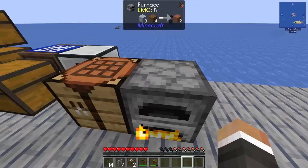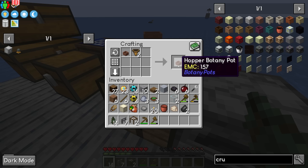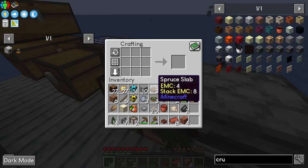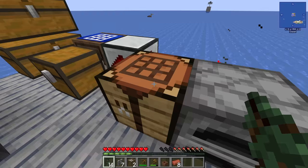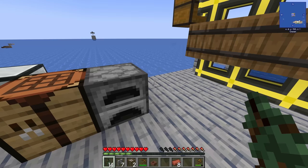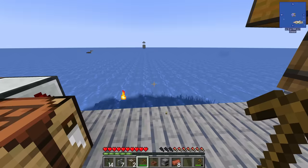The hopping botany pot recipe has been tweaked to only require a wooden hopper instead of a regular iron hopper. Five terracotta plus a wooden hopper gives us a hopping botany pot — you want the hopper version as it's much more automatable. One important note: you have to make sure the crafted item touches your inventory for the quest to complete. If you do all the crafting without the item ever entering your inventory the quest won't register.